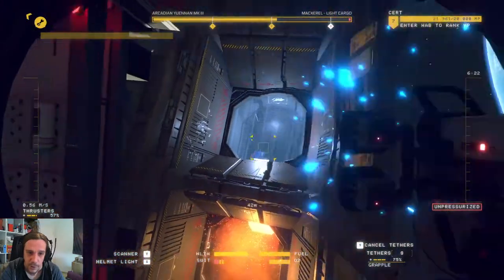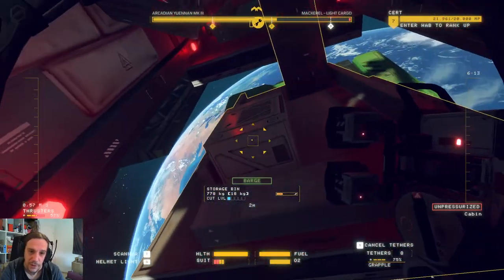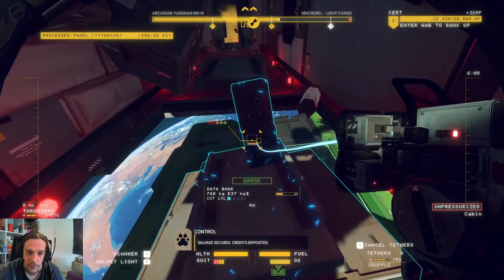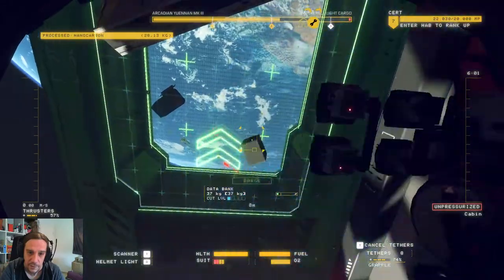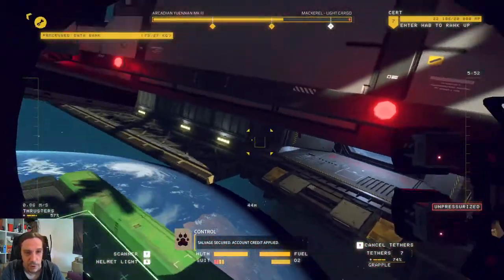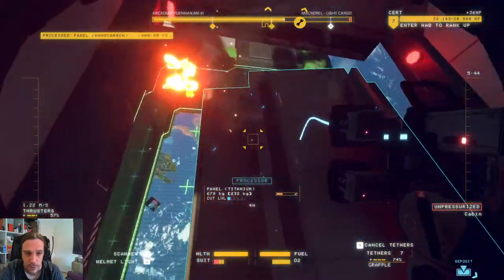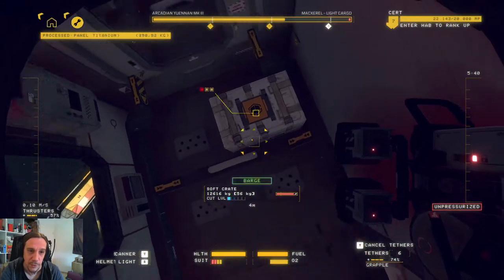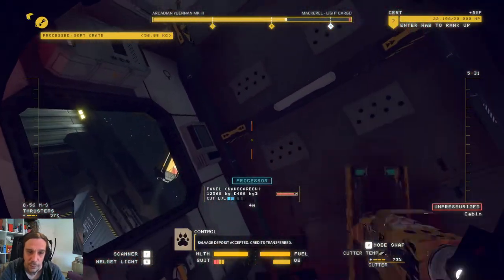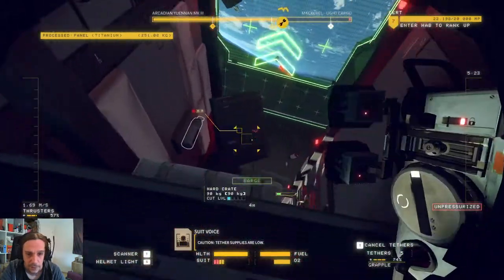Now we're right in the middle of dismantling this part. It's quite important to notice that there's cargo on the bottom plate — we want to salvage that before we toss away the bottom plate. These loot items are very very valuable, and it's an absolute waste to let them get away. Not so much money-wise, but they mean a lot for your links token progress, and that's really really important. So now we're severing the bottom plates, then the top plates.